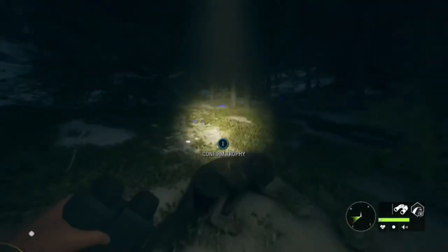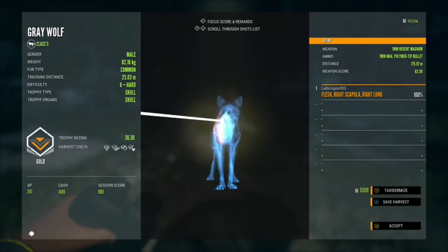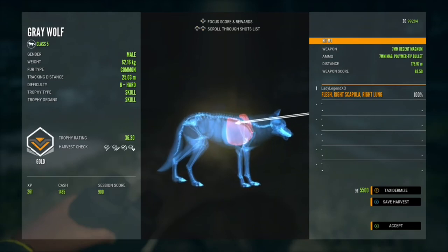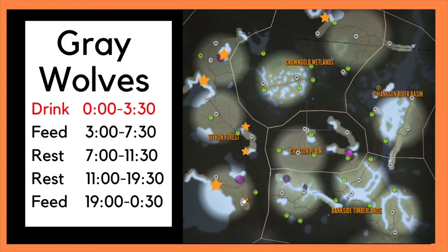We have a nice gold grey wolf. You just want to hit a vital — you want to get a lung, the heart, the neck, even the liver. Those are all good vital shots to give you your proper medal reading. Here are zone times for grey wolves: I like to hunt them in their drink time, which is midnight to 3 or 3:30. The areas with stars — the lakes with stars — are the places that I find them most often.